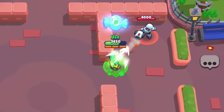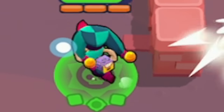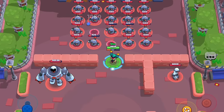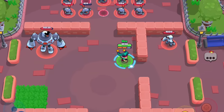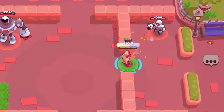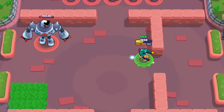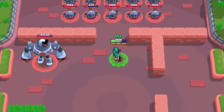His second super is his heal. It heals him for 1,200 multiple times — it's a pretty good heal, basically like a Poco heal. Another super that he has is a stun that actually does a lot of damage, so if people don't know that you have this one, you can shred people. Look at that much damage — and then I can just kill him. That is a really good super to surprise people with.